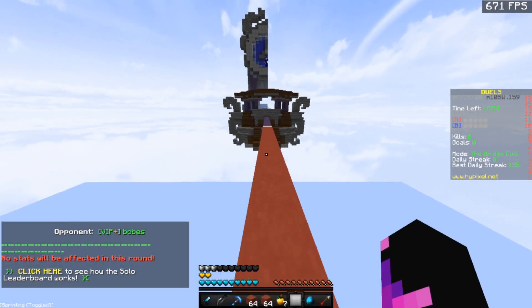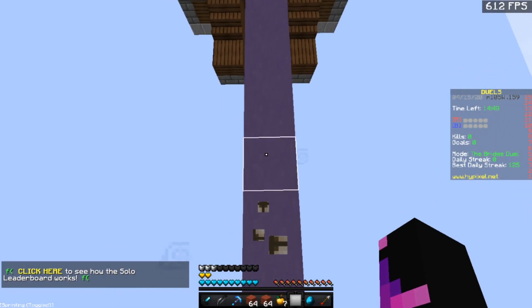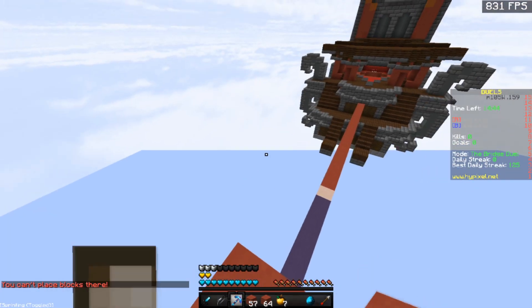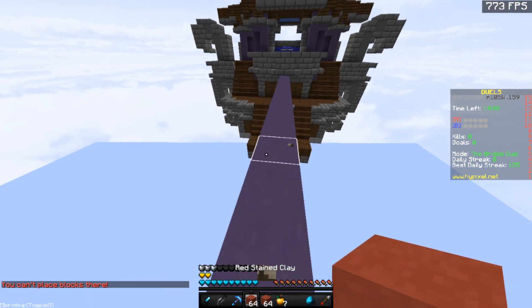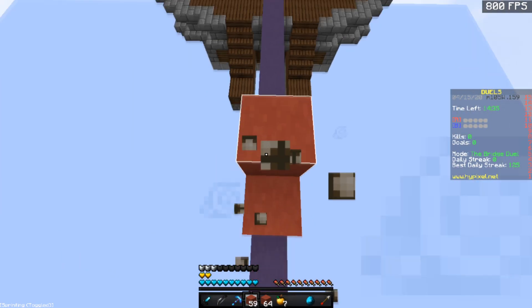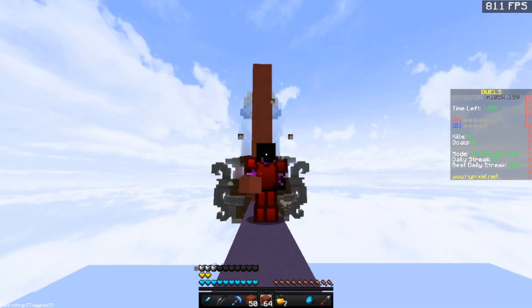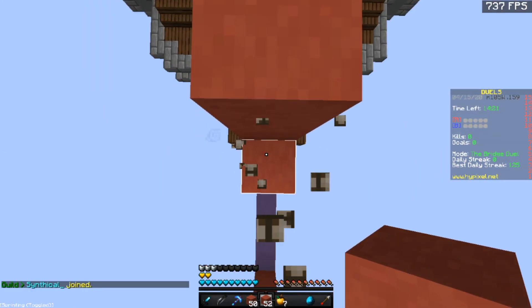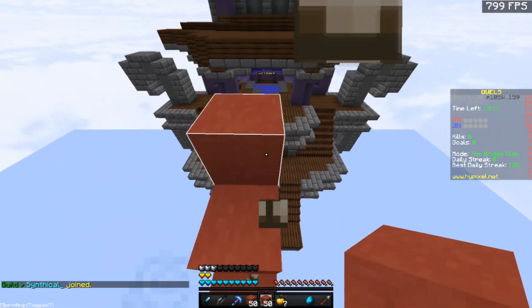Towering is a fairly basic thing and it should be pretty obvious. One thing you want to note is you almost never want to tower straight up like this, because it's very slow and gives them an easy opportunity to knock you off. How I like to tower is you place one block in front, one block behind, and you just repeat that. You can do this really quick — boom boom boom boom — and it makes it very hard for them to knock you off. And if they do knock you off, you can usually just clutch behind you.